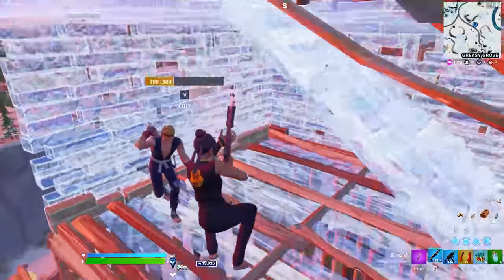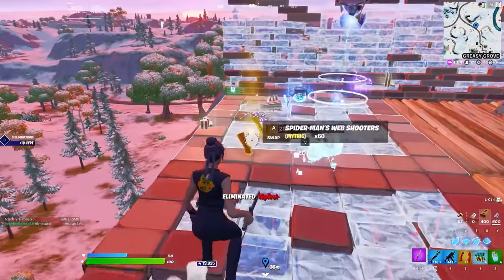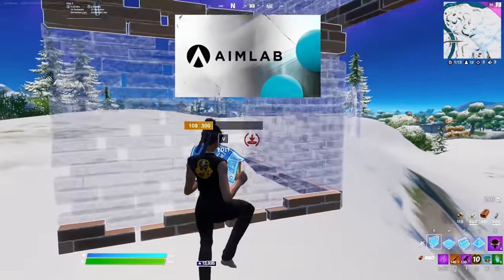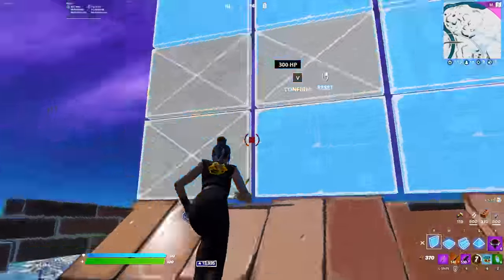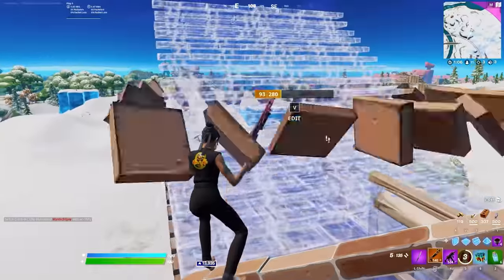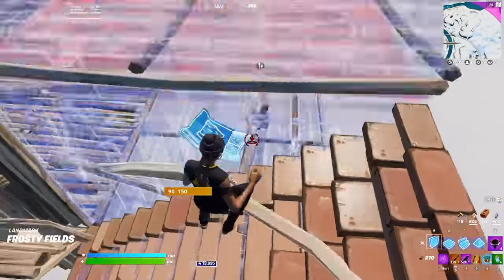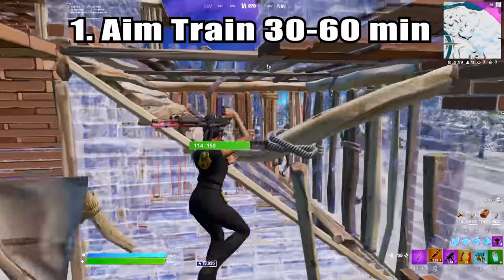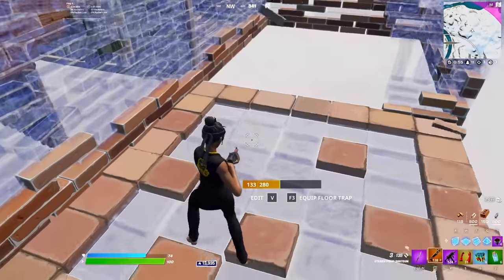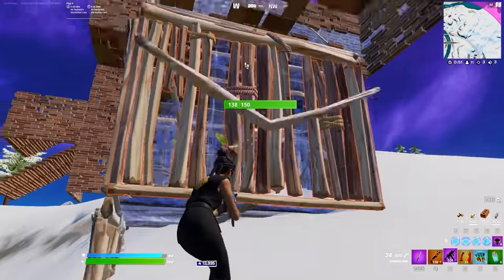The first part of your routine should be warming up your aim and warming up your eyes. The best way to do this is hopping into an aim trainer, whether it be Kovacs, Aim Labs, or in-game creative aim trainers. I make sure to practice my aim every single day, and if there's a day where I can't hop on Fortnite, I'll still find time to warm up my aim. I recommend hopping into your aim trainer for 30 to 60 minutes — no more than 30 minutes if you only have a short amount of time, like three hours or less. But if you have more time, feel free to spend more time in Kovacs.